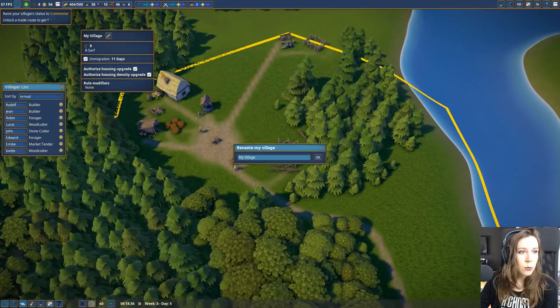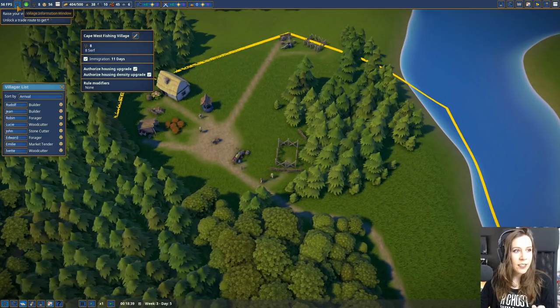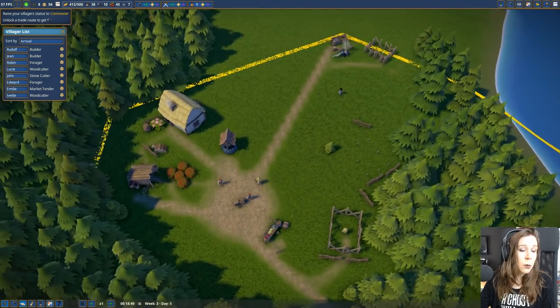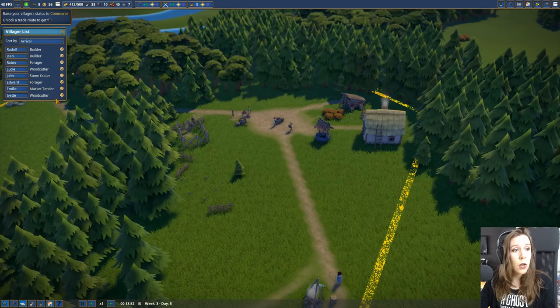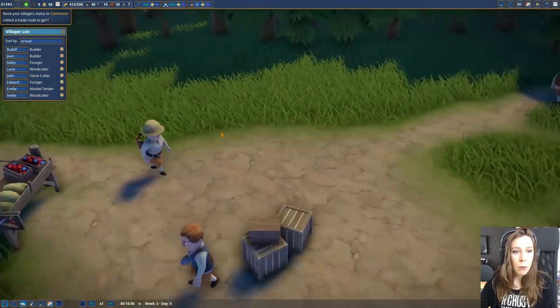Let's check the village information and rename our village - we are going to be Cape West Fishing Village! Love it. We have our villager list: some builders, a forager, a woodcutter, a stonecutter, another forager, and a market trader. That's right, we built a little market!